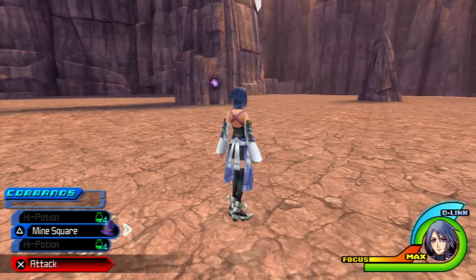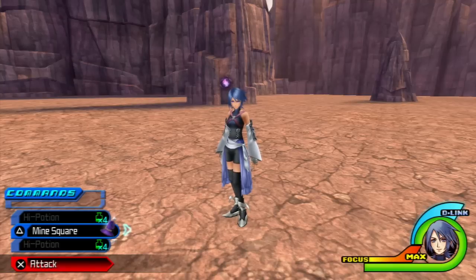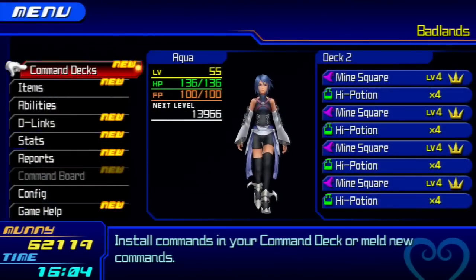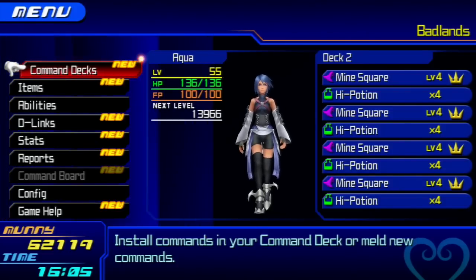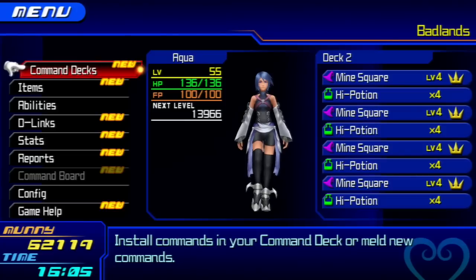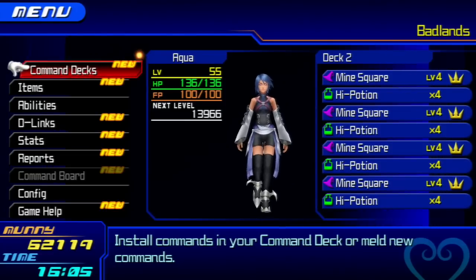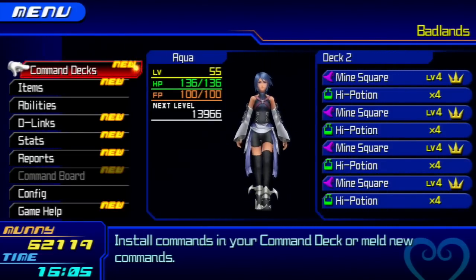You may be wondering why my commands are nothing but high potions and mine squares. To do this boss fight while commentating is very, very difficult, so I'm going to have to use somewhat of a cheap tactic to defeat him. It's not too cheap — there is a far more scummy way of beating this boss very easily, but I decided not to show that one off because it's kind of boring. This one does take a little bit more skill but is way easier.